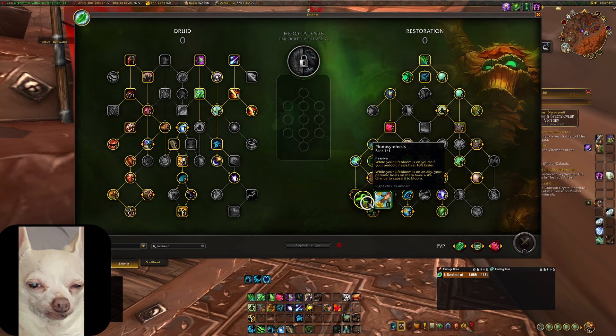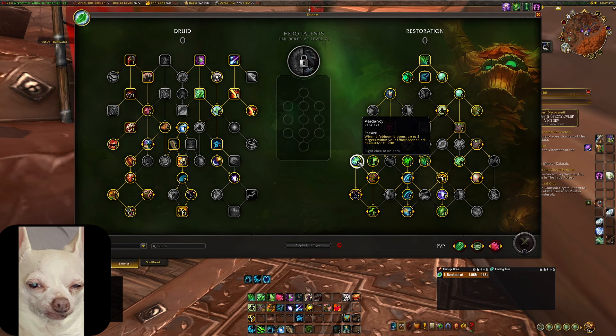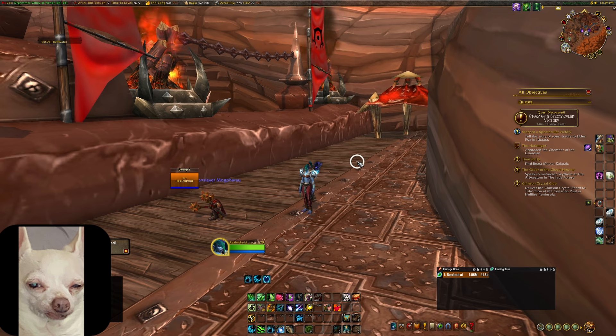With Photosynthesis, while your Life Bloom is on yourself, your periodic heals tick 10% faster. While your Life Bloom is on an ally, your periodic heals on them have a 4% chance to cause it to bloom. When Life Bloom blooms, it instantly heals the target for a large amount. Life Bloom is probably your strongest heal because it synergizes with so many things — especially the bloom effect when paired with Vergency, where blooming also heals up to three targets within your Efflorescence.